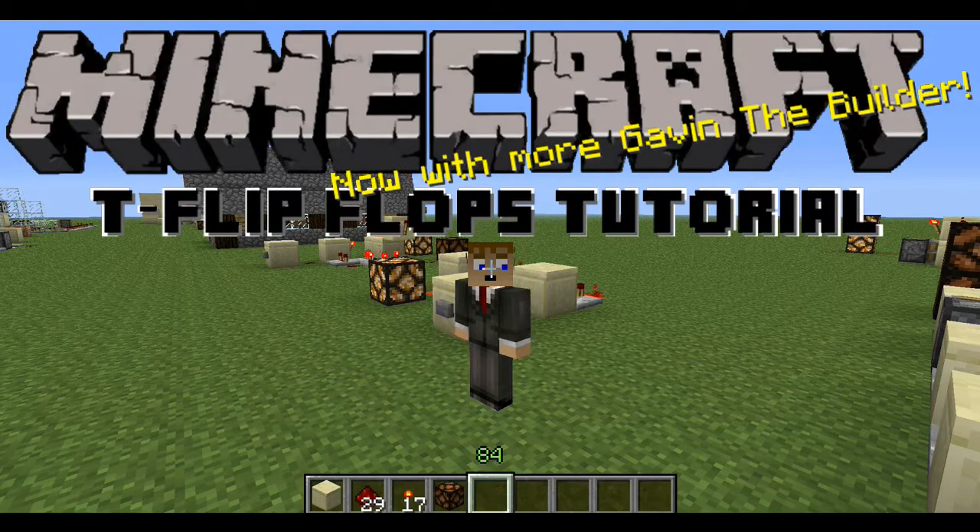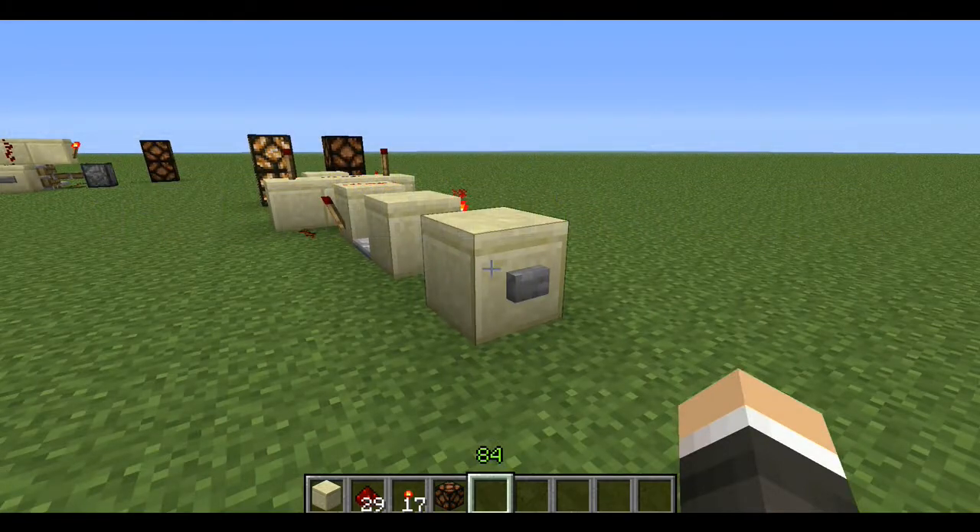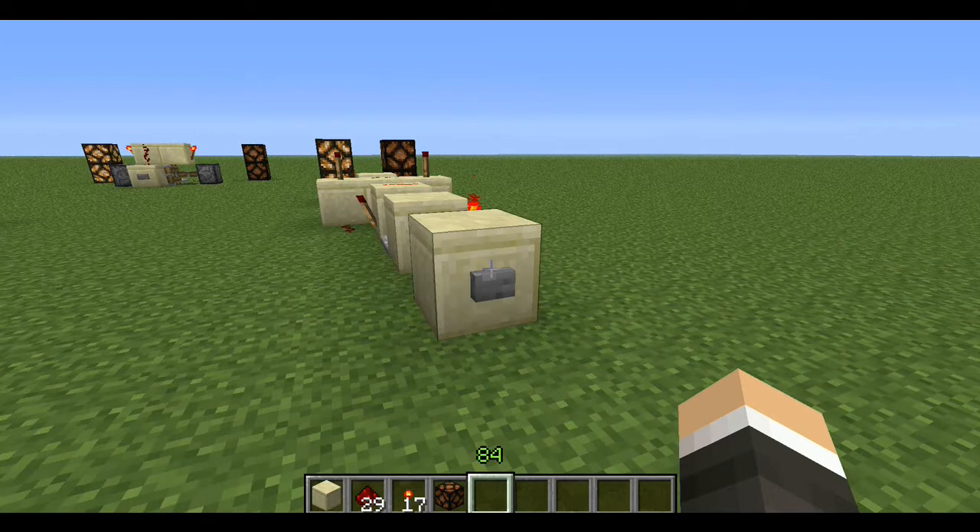Hi everybody, this is Gavin the Builder. Today I'm going to be showing you T flip-flops. It's a type of redstone circuit that works a lot like a toggle, but it uses a button instead. If you don't like levers, I totally support your anti-lever agenda, and this circuit will make it so you don't ever have to use them again. In this video, I'm going to show you how to make five different T flip-flops, and at the end I'm going to give two examples on how to use them.